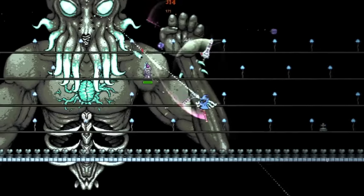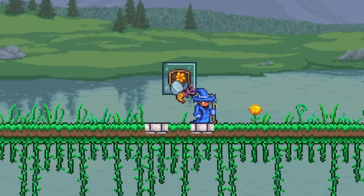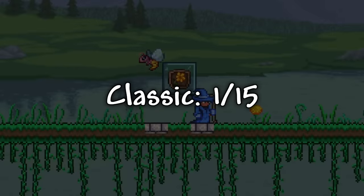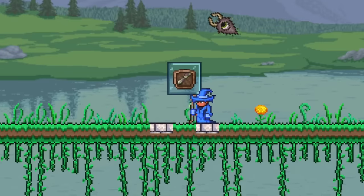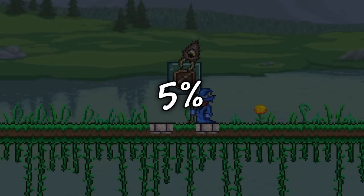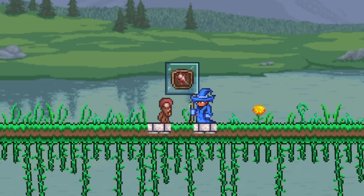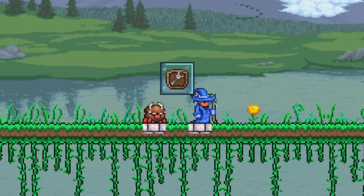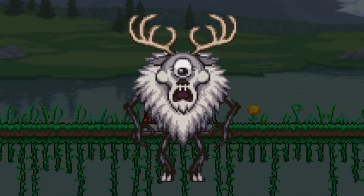For the next set of pets, let's take a look at the ones that will drop from bosses in classic and expert mode, starting with the Baby Hornet, which has a 1 in 15 chance to drop from Queen Bee normally, or a 1 in 9 chance in expert mode. Next, we have the Baby Eater, which has a 5% chance to drop from the Eater of Worlds. Sticking with the evil biomes, up next we have the Baby Face Monster, which is also a 5% chance drop, but from the Brain of Cthulhu instead. Moving on to an extremely useful pet, we have Chester, who's a walking usable chest, and is a 1 in 3 drop from Deerclops.